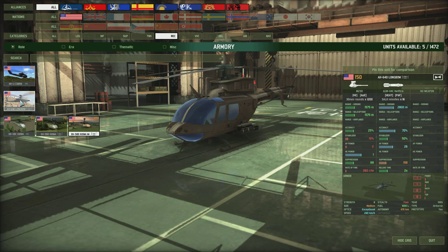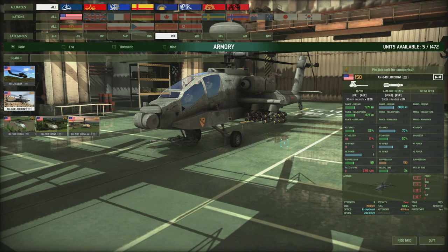The AH-64D Longbow is an attack chopper in its own right. At 150 points it's very expensive, but it has 16 Hellfire missiles with a range of 2800, accuracy 70, stabilizer 50, and AP power 26 — a really nice weapon. Keep it alive to get full use of those 16 missiles. Use it carefully for specific jobs. It also has an autocannon for defense against helicopters and has exceptional optics.